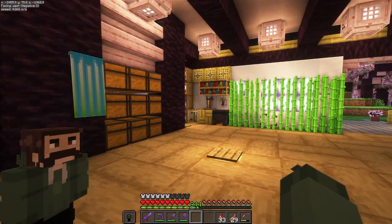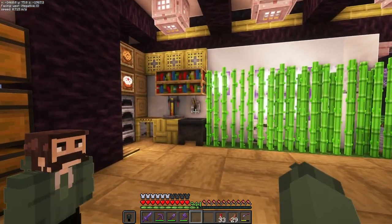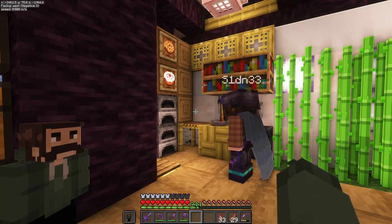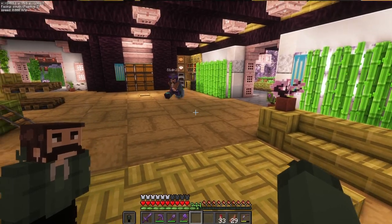Over on the sugar cane side — I was thinking about sugar cane and sugar and I was like, oh, we can add a little kitchen! We're going to make some cookies, some cake — I've got pumpkin pie over there. I don't know what we're going to use it for, but it fills the corner anyway. And there's a nice sitting area to eat and enjoy it.